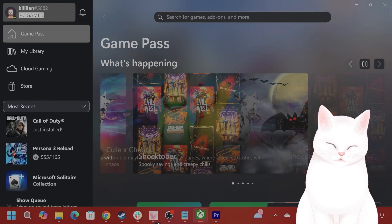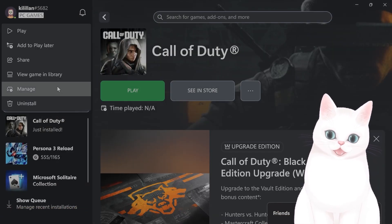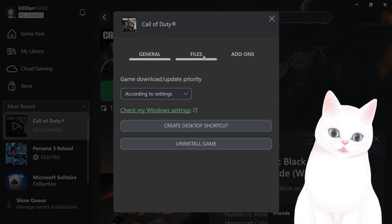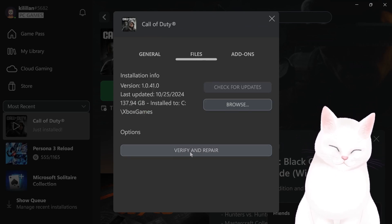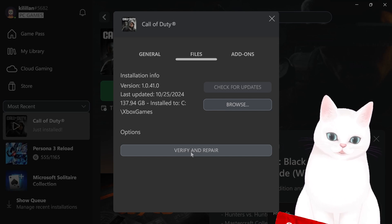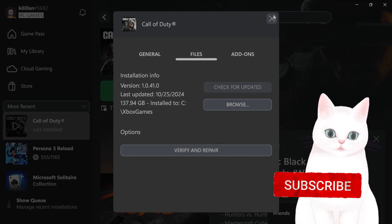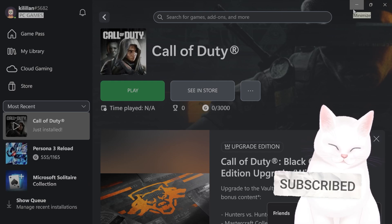The first thing you want to do is open your Xbox Game Pass, find Call of Duty, right-click on it, hit Manage, hit Files, and then hit Verify and Repair. After you've done that, try booting it once again to see if that fixed your issue.